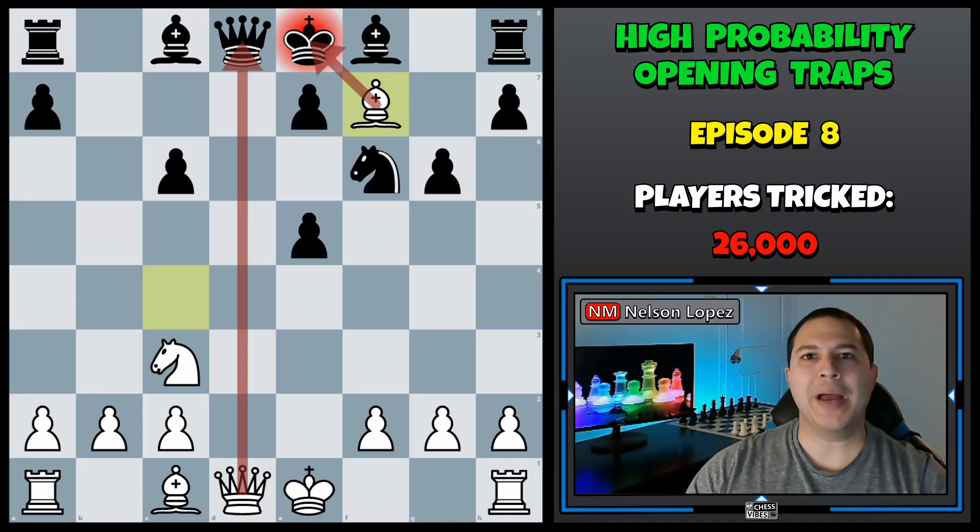Hey, I'm Nelson with Chess Vibes. Welcome to Episode 8 in High Probability Opening Traps. In this video, I'm going to show you a trap you can play as white against a Sicilian defense that 26,000 players have fallen for. Let's take a look.